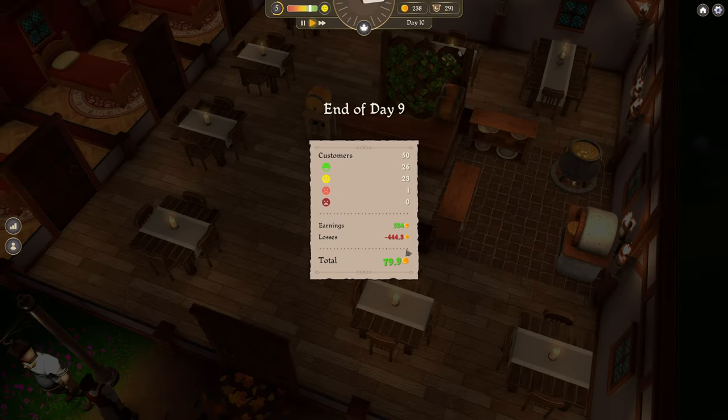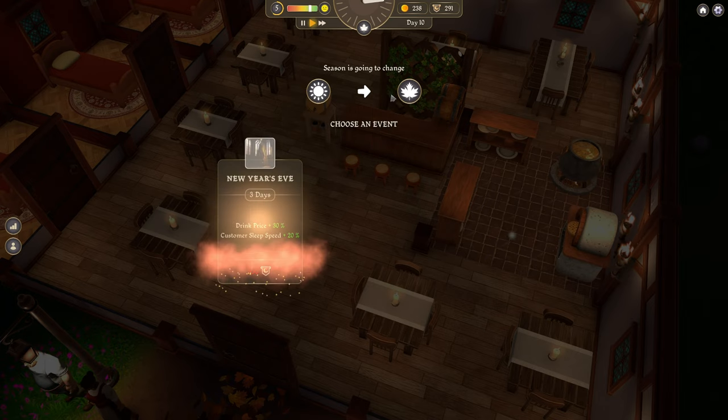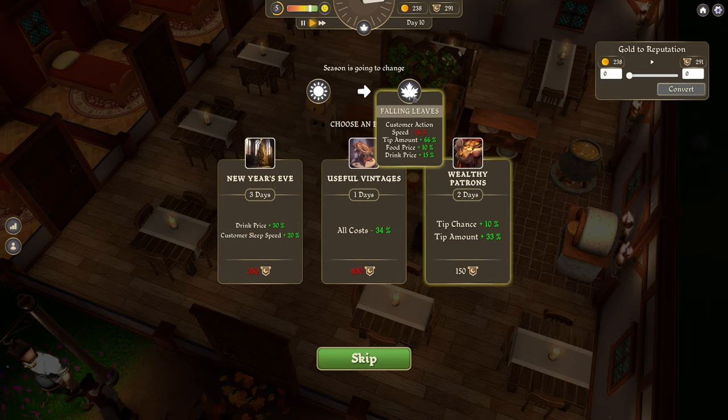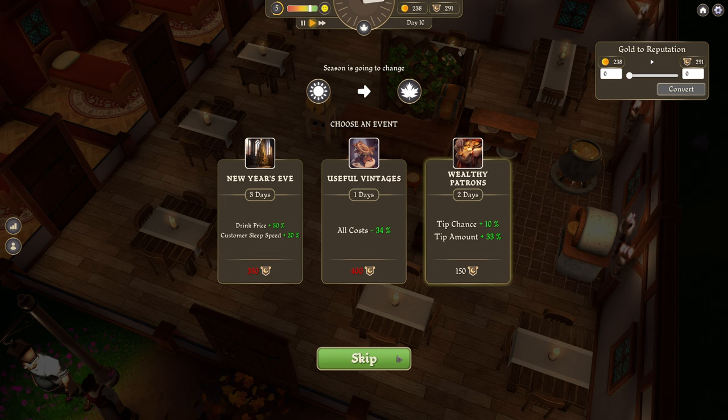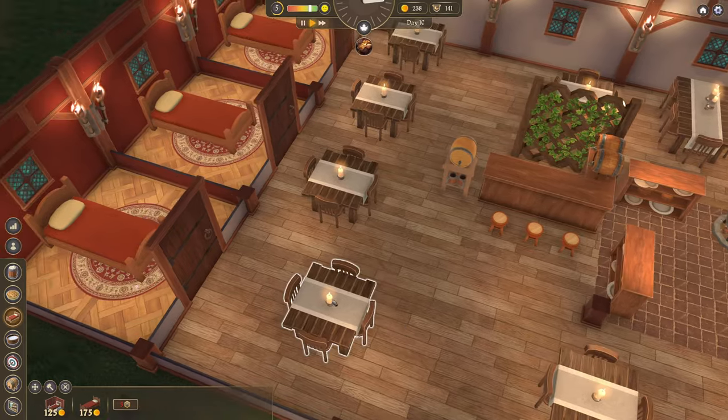End of day nine. We made a profit of 79.9 gold, and it is now falling leaves season. That gives us customer movement speed of minus 26%, but increases the tip amount by 66% — that's a massive amount! Food price 10%, drink price 15%. All sounds good. And we can also do this to increase our tips — why not? We'll give it a go and see what happens.